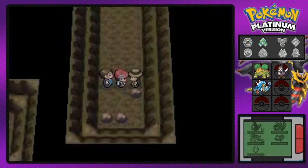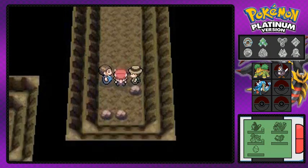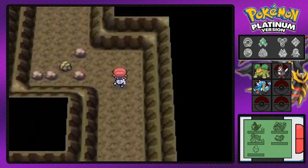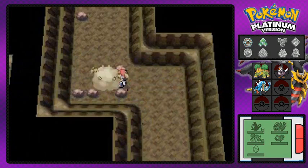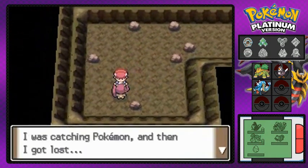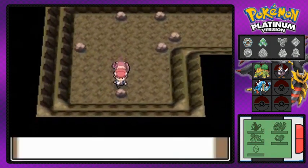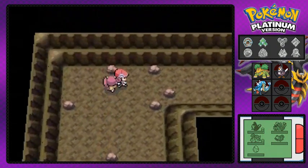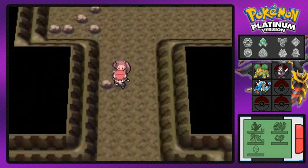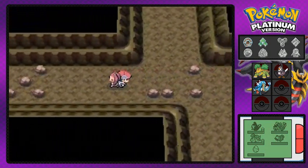We find ourselves a Blue Shard — I think you can give those for a Water Stone. Rock Smash again — Bdoof, you are an awesome Pokemon. Now here's a person waiting for us: her name is Mira and she's scared and needs us to accompany her out of this place. She will actually heal our Pokemon and assist in double battles. Since I've already taken care of everybody in here, I'm mainly going to explore the areas I haven't gone to yet.